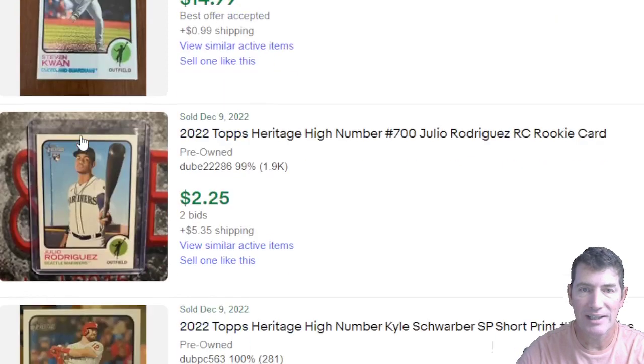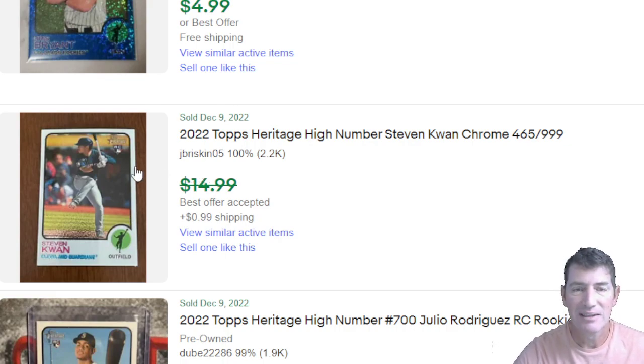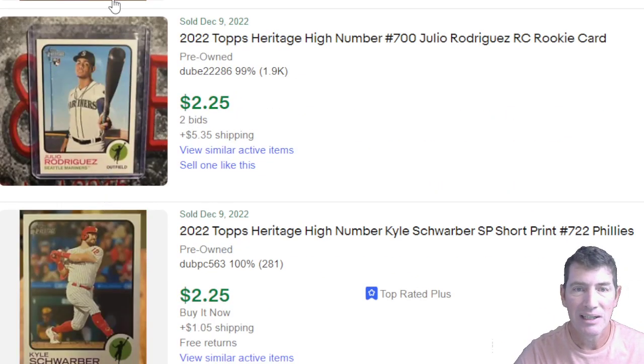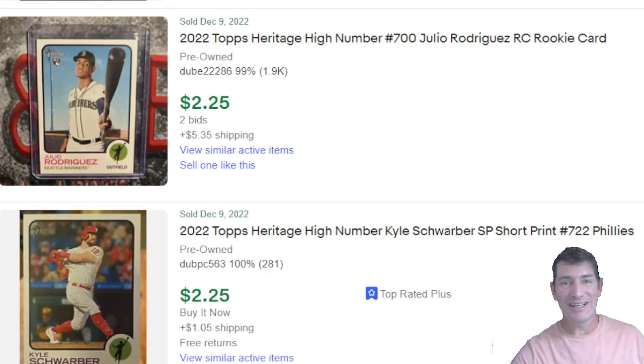Chris Bryant, $5. The other one numbered to 99. The best offer stuff I would have taken — $10, $12 in a heartbeat. That's a Kwan rookie chrome and I'm a Kwan guy, I'm a tribe guy, so to me that's a banging deal. Look at this one — actually looks more centered than others, but they charge $5.35 shipping. That's a lesson: if you charge $5.35 shipping for a card, you better ship it first class.